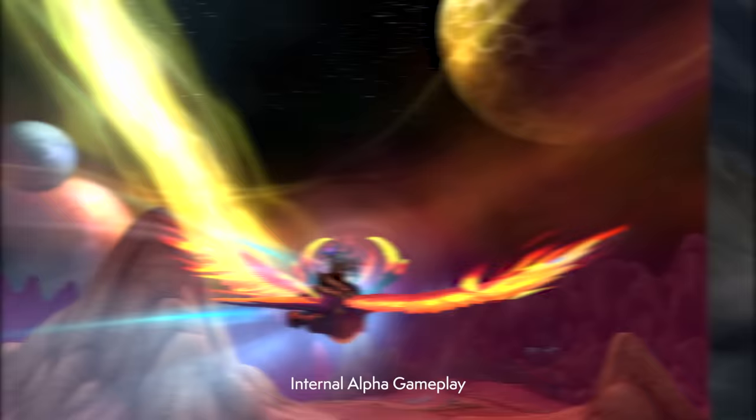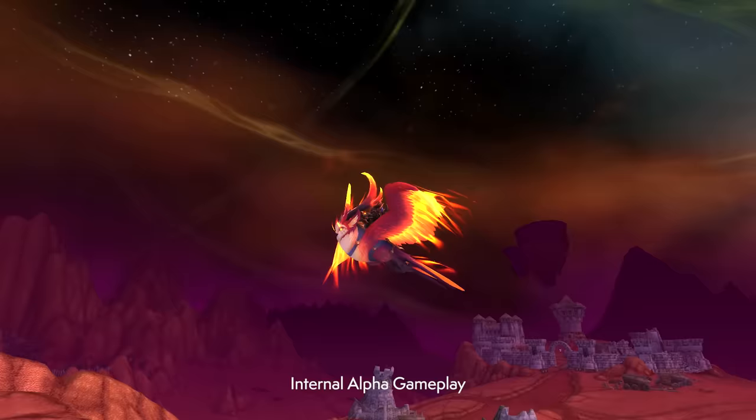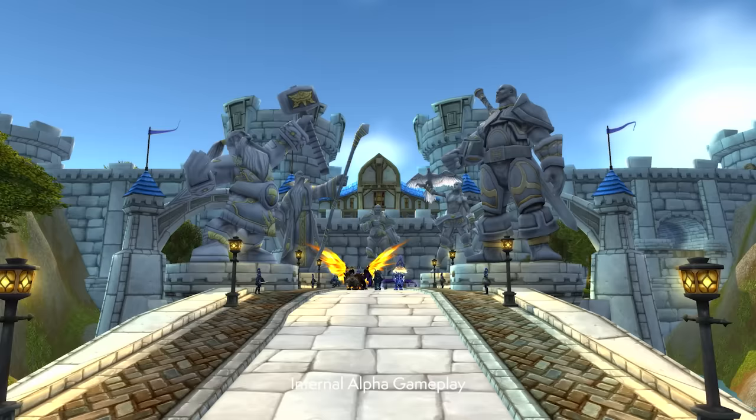If, however, you prefer the more passive style of flying introduced in Burning Crusade, you can toggle between Dynamic Flight and Traditional Flight modes. In previously existing zones, the ability to switch will be available immediately at launch, and in Khaz Algar, switching becomes available after leveling through and exploring the new lands thoroughly.